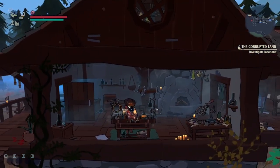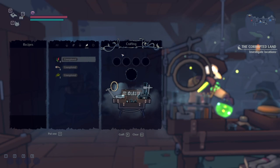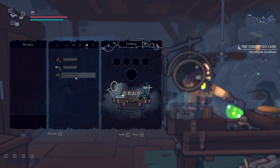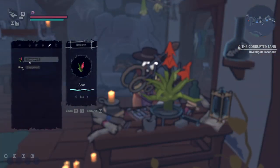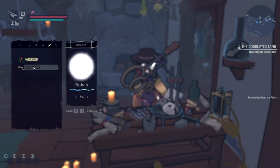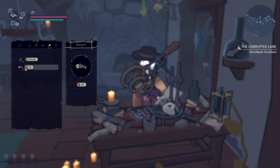Now we're going to come into this house, and this is where you'll see the first brewing station — it's where we make potions. You can see all this stuff is unexplored, which means we cannot use it to craft potions; we have to research it first at a research table. I have one out of three tea leaves, but this aloe we have four of, which means we can now use it to craft with. Same with the fish bone — that's why you use all three worms.